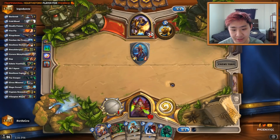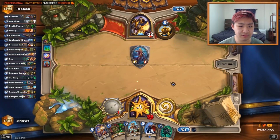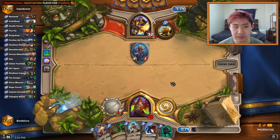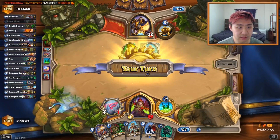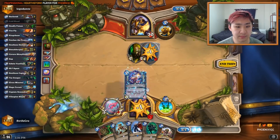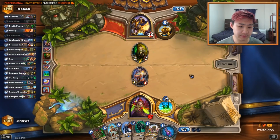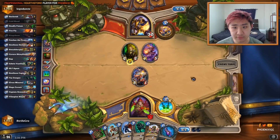If I coin Tar Creeper or can't get a Size 7 on 3, it might not be a target. That line would be good only if he plays the 2-2. If I don't use coin dagger and he hero powers, it's very weird. Maybe we can get this trade. I could do Tar Creeper on 3 and Kingsbane at Size 7 on 4.